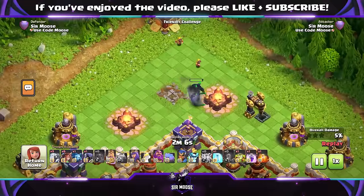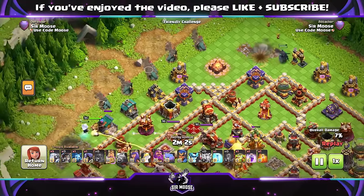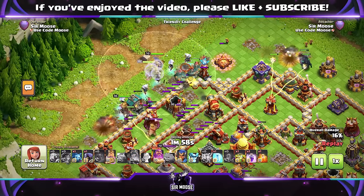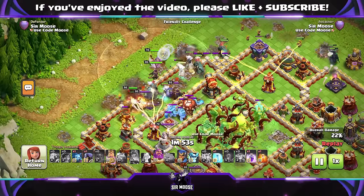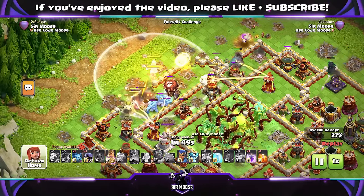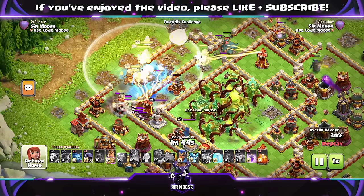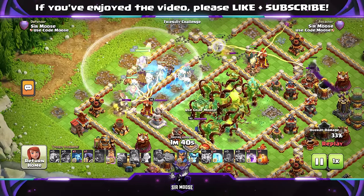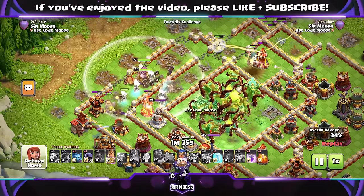Same again — Siege Barracks on one side, that's one side of our funnel, two peckers there. On the left-hand side, we sent in the King to help funnel. Then in the center, the rest of the army apart from the Royal Champion. I've used the Queen ability straight away — if you've got Healer Puppet and the Giant Arrow, you want those healers helping out the army straight away. Try and line up the Queen to do maximum damage through the base. We've used the Overgrowth spell to neutralize the Town Hall area. We're doing okay — the King on the left-hand side, Root Riders on the right-hand side with some healers. Are we going to get three stars?